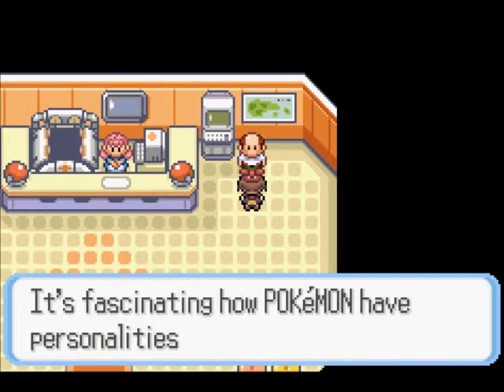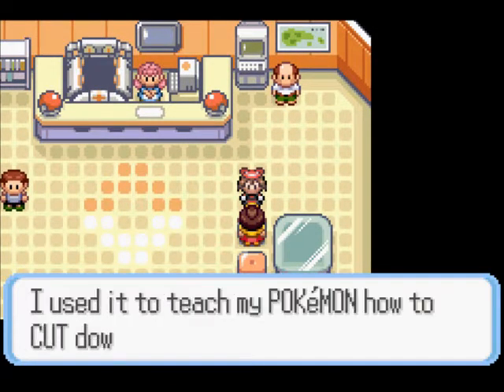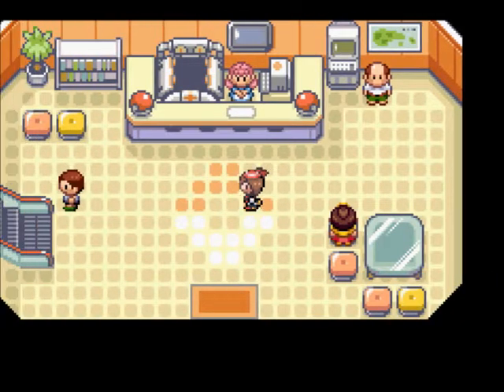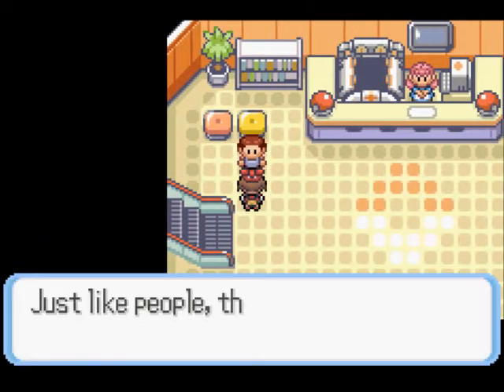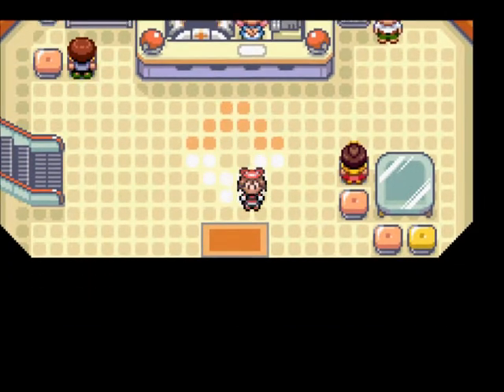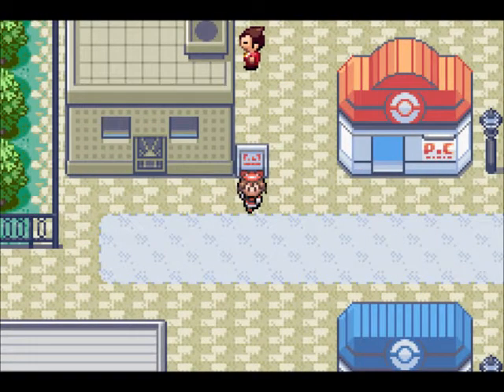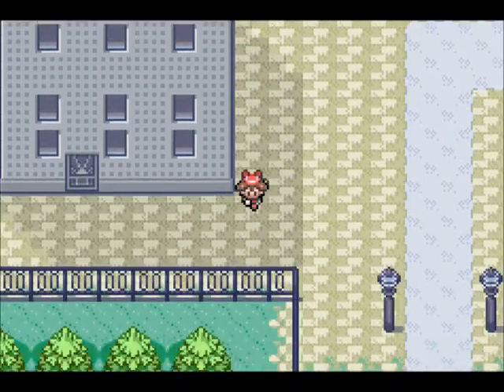Talking to people. That's a Naive nature. I told you already about what natures do. Jolly nature is a pretty good one — it's plus speed, minus special attack. It's good for physical sweepers, good if you want your Pokemon to be fast while still retaining attack power. Best for physical type Pokemon, or Pokemon that mostly attack using physical moves.